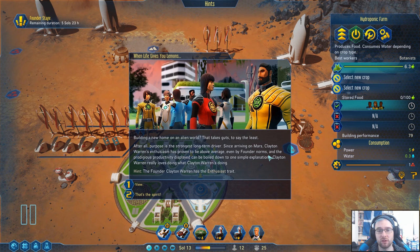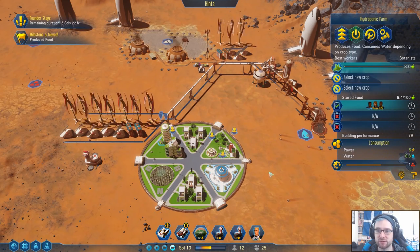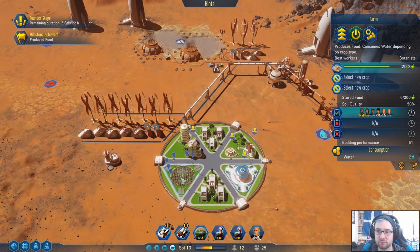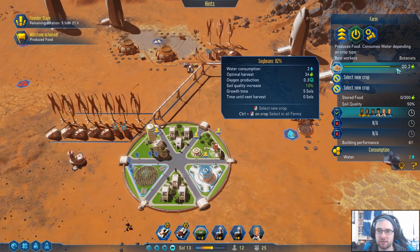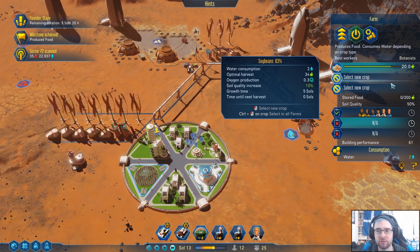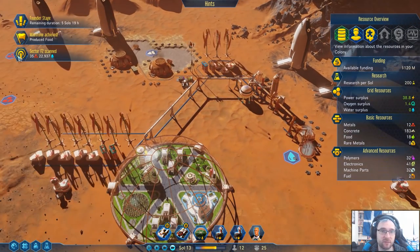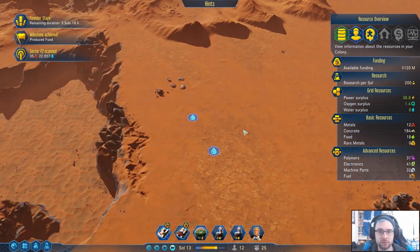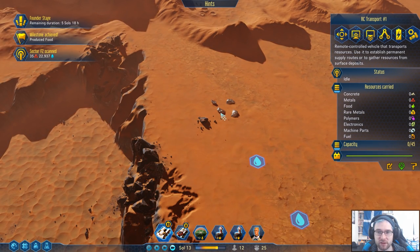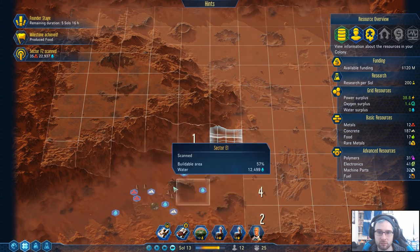Building a new home on an alien world — that takes guts to say the least. Clayton Warren's enthusiasm has proven to be above average; the founder Clayton Warren gets the enthusiast trait. That's the spirit. Milestone achieved — yay, we produced food! We have 18 food. Oh god, wow — 20! Optimal harvest is 34 though, so we need to get the soil quality up — which soybeans do, they increase soil quality by 10%.